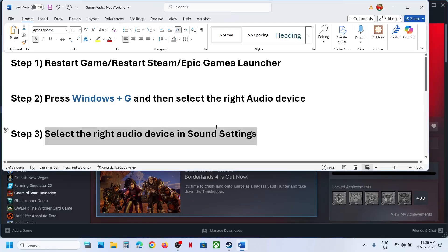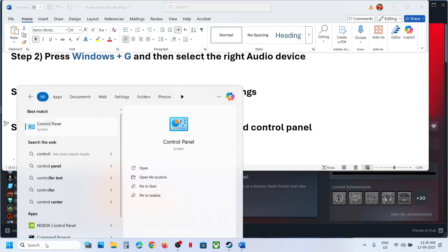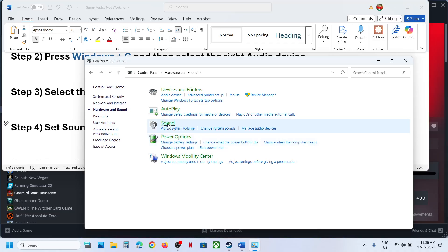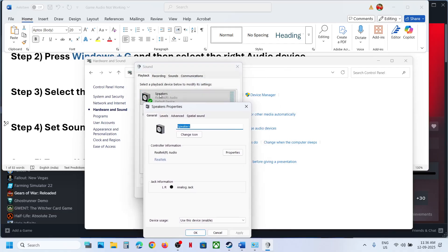The next step is to set the sound sample rate to 48,000 or 44,100 Hz in Sound Control Panel. Type 'Control Panel' in the Windows search box, click on Control Panel, go to Hardware and Sound, then go to Sound. Once the Sound Control Panel is open, select the speaker you're using and go to Properties. Make sure your speaker is enabled.